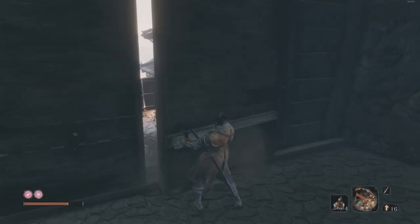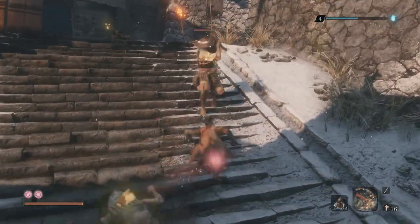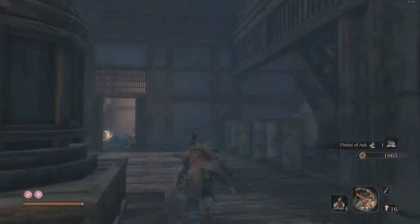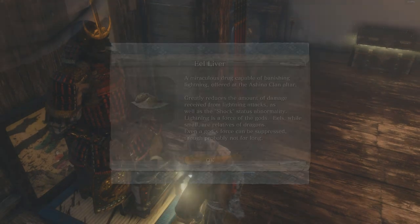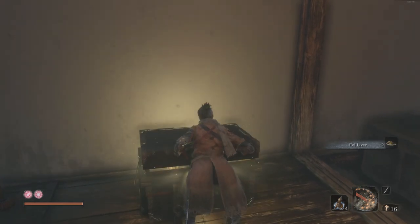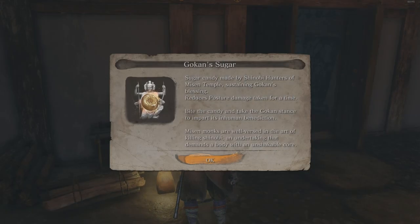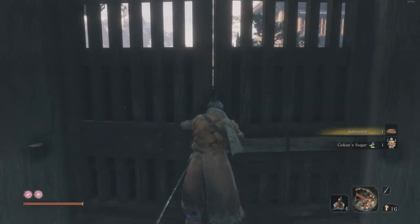There are some bits and pieces to do in here. Down here there's a door to open which takes you back to the main path — by the very first idol where the first general was, and there's a prayer bead. Open that door behind him. Through the other side where you fought those guys, pick up the eel liver. And here — Sabimaru. These are poison knives and they are massively underrated. I like them a lot — there are some enemies who are very susceptible to them. Then there's a Goken sugar through here.